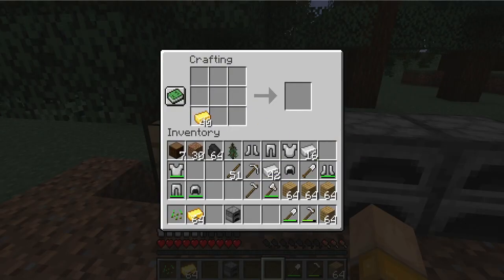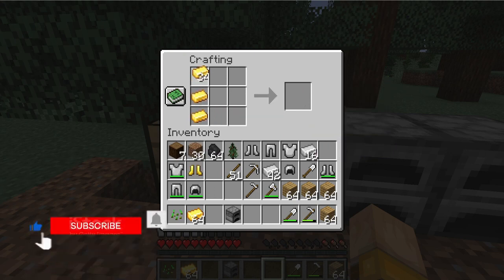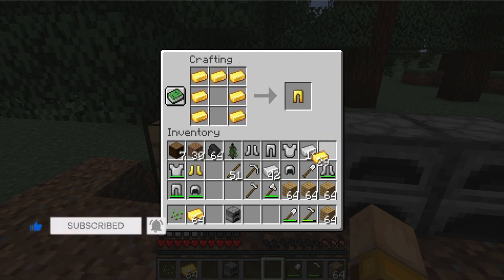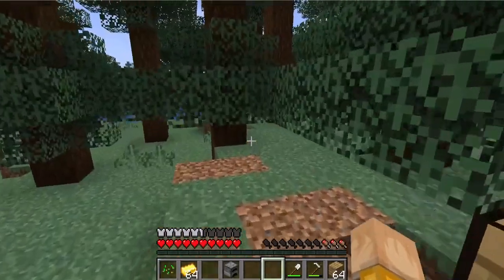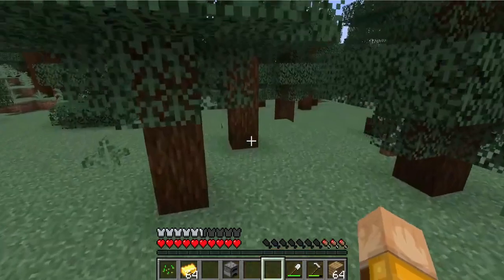To create boots, put four gold in the correct position. To create leggings, put gold in this position. To create a chestplate, put gold in this position. And to create a helmet, put gold in this position. And we did it!